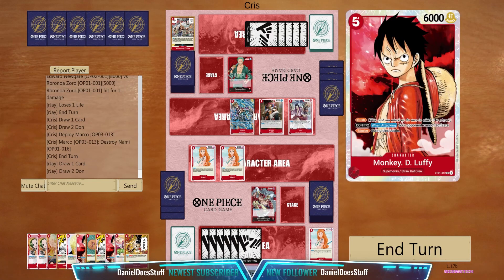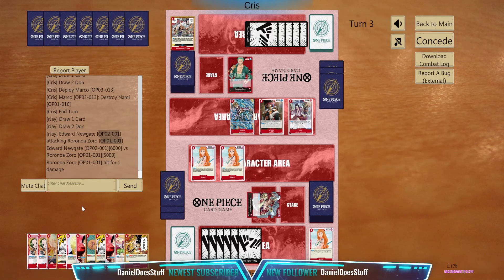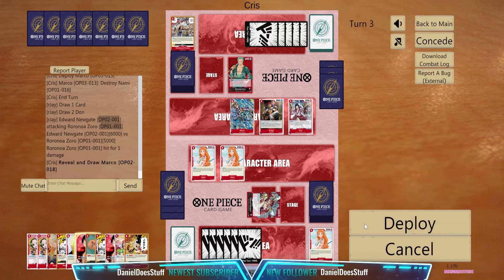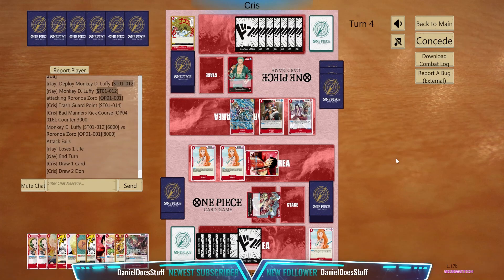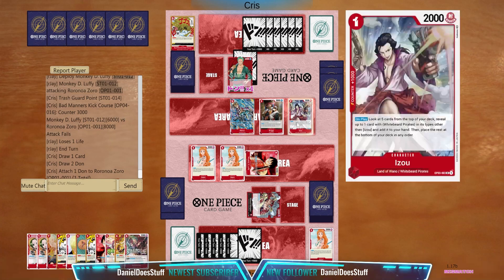Now what we have here is a 6k. Don't tell me he triggered... Okay, Marco. Now let's attack with 6k again. Now, what do we do here? Gonna attack for 6k. I can counter 1. It's so bad that I didn't get a Mark of 5 here — could have taken out Buggy.